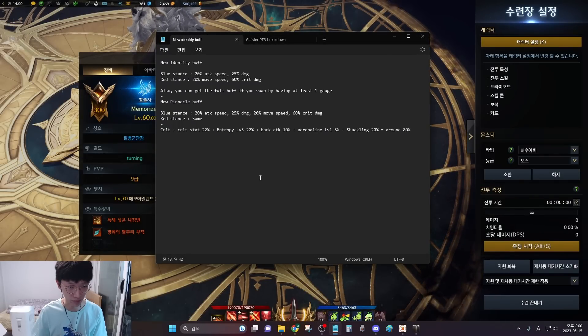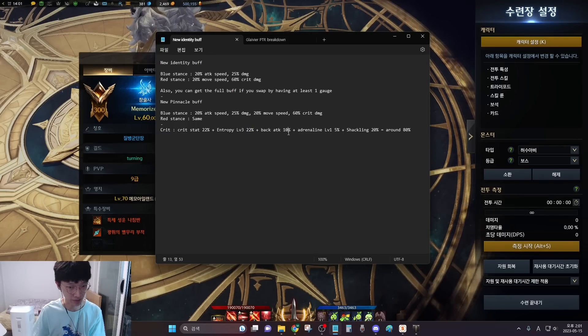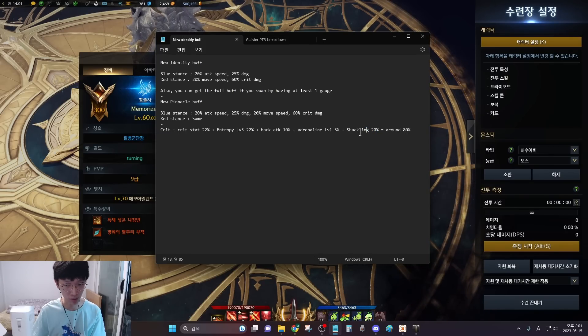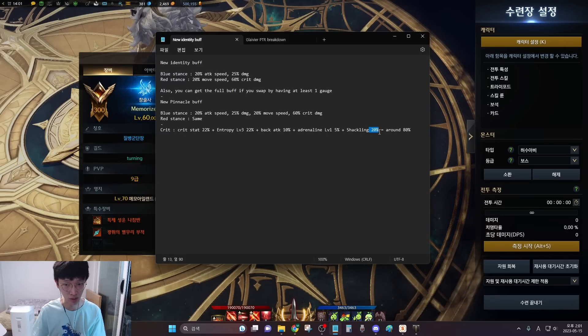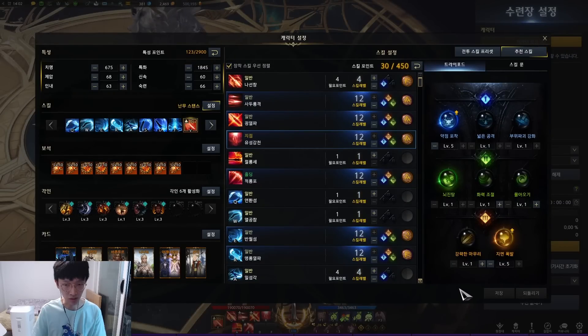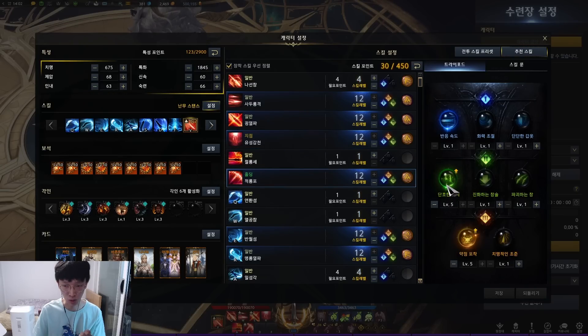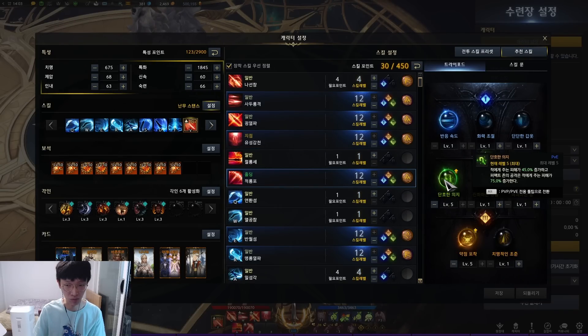For the overall crit rate, you get around 22% from the crit substat. Level 3 Entropy gives you 22%, level 2 gives 20%. Back attack gives 10%, Adrenaline level 1 gives 5%, and Shackling Blue Dragon gives you 20% — that's only to yourself. So that's around 80% total. On the live server you only get like 60–65% crit rate for red stance, but in PTR at around 80%, you can run the damage tripod over guaranteed crit on Sorrowful Pounds and Red Dragon Horn, which is pretty high.